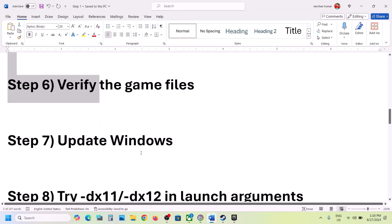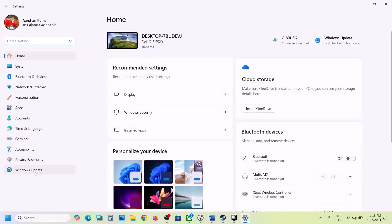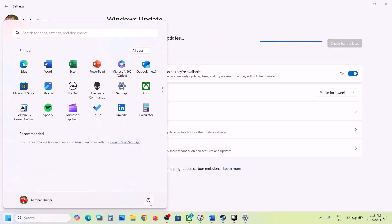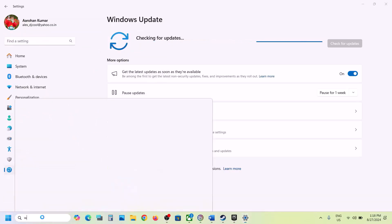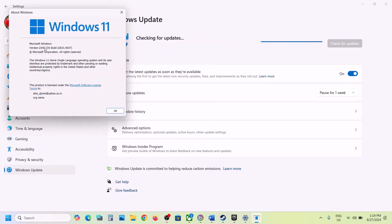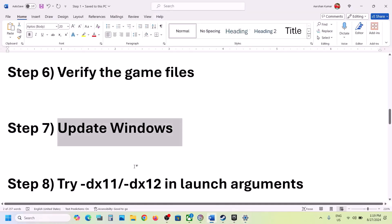The next step is to update Windows to the latest version. Open Windows Settings, go to Windows Update or Update and Security, then click on Check for Updates. Once all updates are installed, restart your computer and launch the game. For Windows 11, you can type 'winver' to check your version — make sure it's updated to version 23H2. In Windows 10, the latest is 22H2.